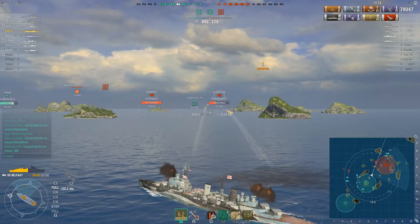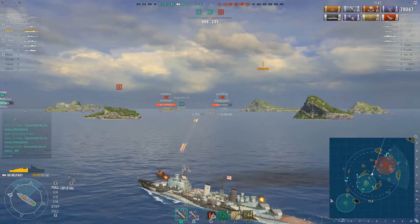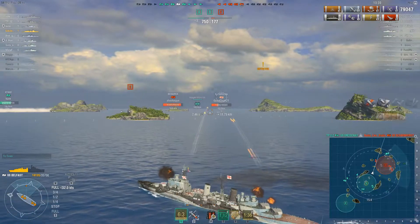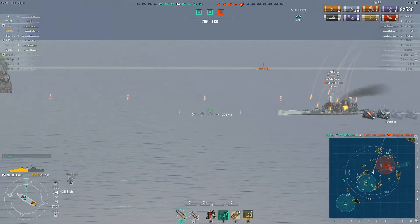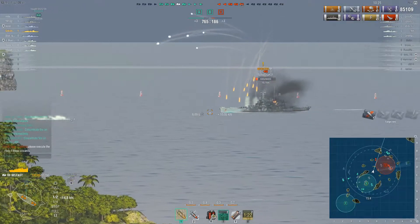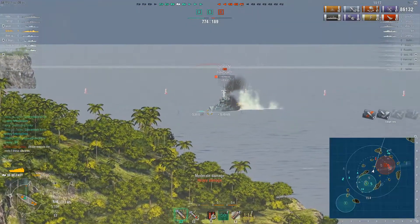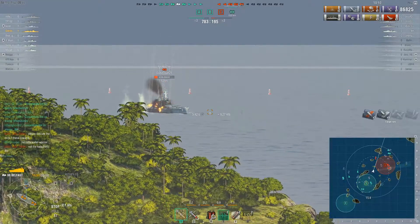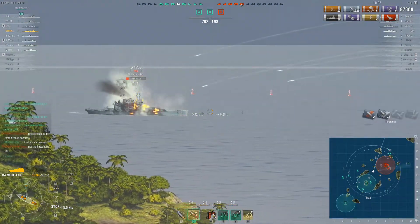I post up to start doing damage to the North Carolina again. Our team is in a great position — holding two caps with no chance of losing B. I fire HE hoping for a fire, and there it is. That low nine-percent fire chance is definitely a reason not to use HE as much as with other cruisers, but I stick with it for consistent damage — even shells that don't penetrate armor deal a few hundred damage each. Then they start healing and I need to keep the pressure on.